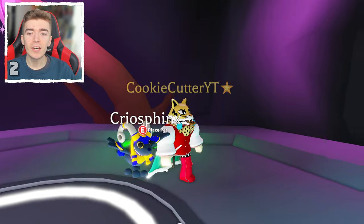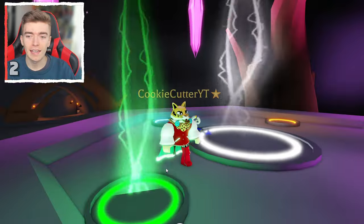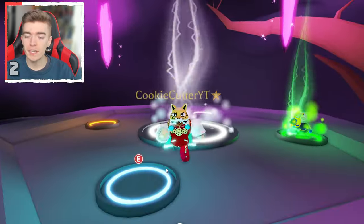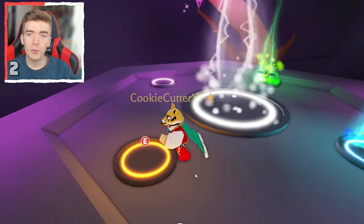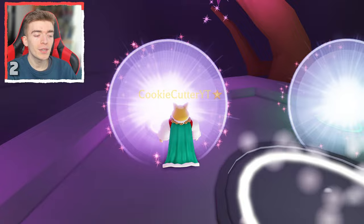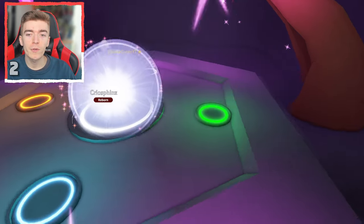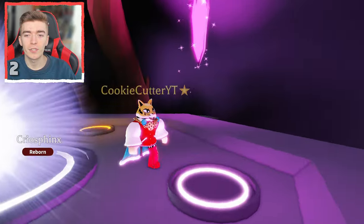Let's now go and make a neon cryo sphinx. This is a very cool pet that came out recently. I actually don't know what the neon of this pet looks like so I'm pretty intrigued to find out. This is the final one to place and here we go — here is the brand new neon cryo sphinx inside of Adopt Me.